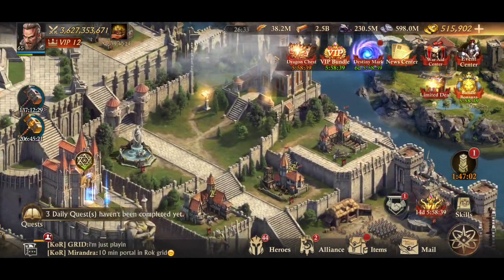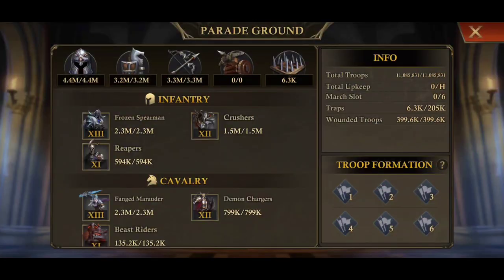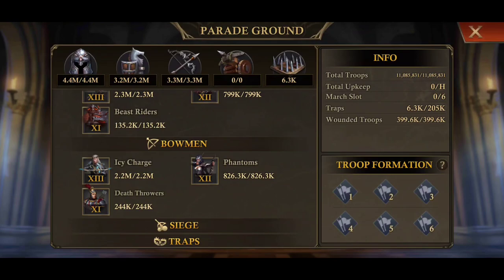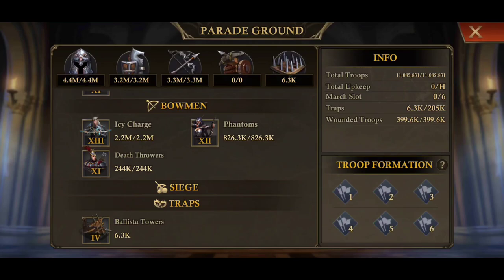Going down into the troops section, he has a total of 11 million troops — a pretty decent spread. About 4.4 million infantry, 3.2 million cavalry, and a bunch of siege. Personally I like to have the cavalry and siege ratio about double the infantry, so I would have said probably close to about 6 million — a little bit higher on there. But something to work on.